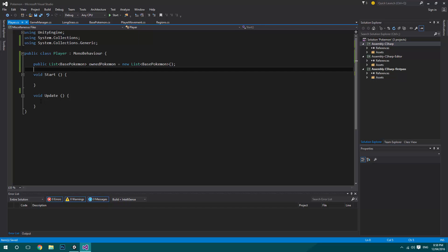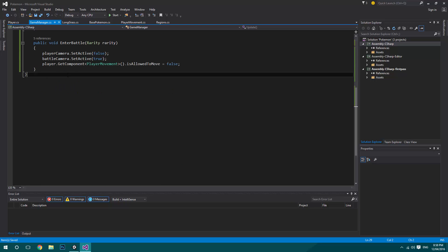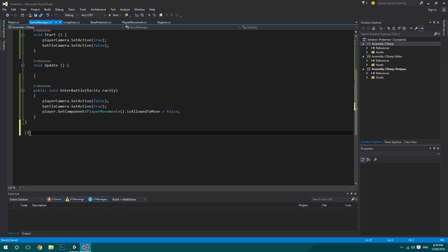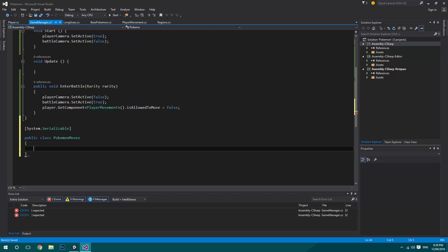The next thing we want to do is add the moves that our Pokemon have learned and can do. So we go over to our GameManager class, come down to the bottom, and we'll say [System.Serializable] again — just so we can access it. We'll do a public class called PokemonMoves — for now we're just saying Moves, we might change the name a little bit later on. I'll give it a string name. What I was also going to add later on was a stat sort of thing, so we'll do another [System.Serializable] and it will be a public class called Stat for now.